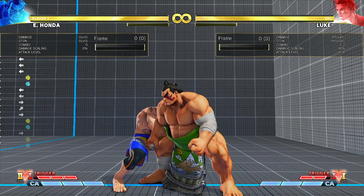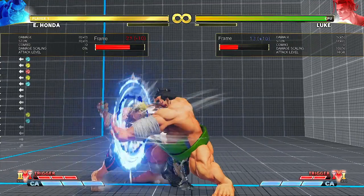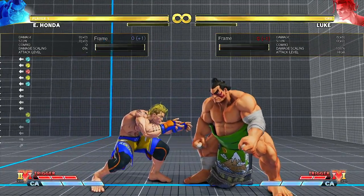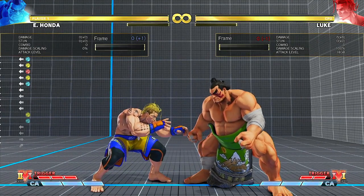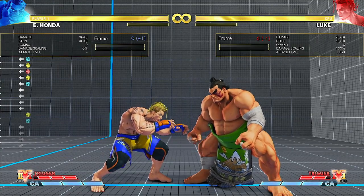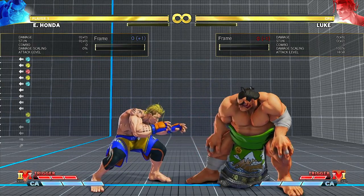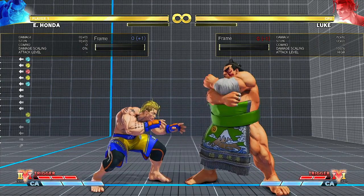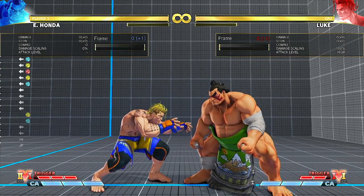Personally I prefer sliding because I can slide really fast and pretty much wait till the medium punch connects before I cancel it. But if you don't like sliding, all you need to do is space out the input from the time you input the target combo so that your last button is pressed right after the medium punch connects. And that is it — simple as pie.